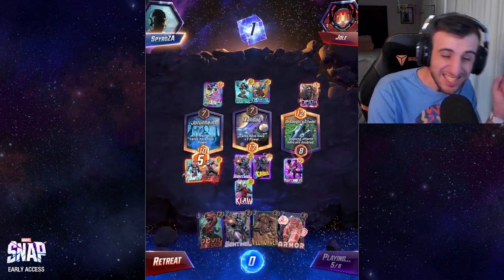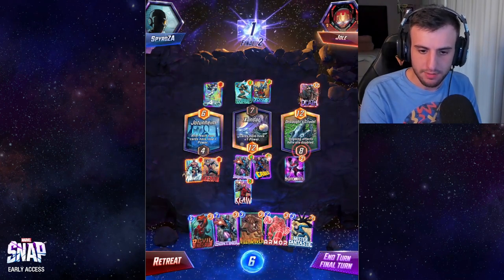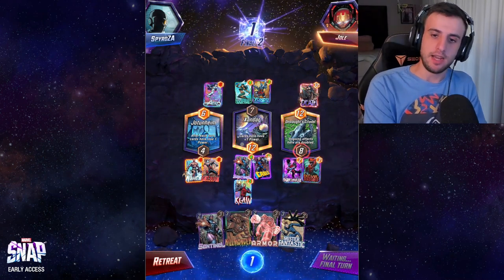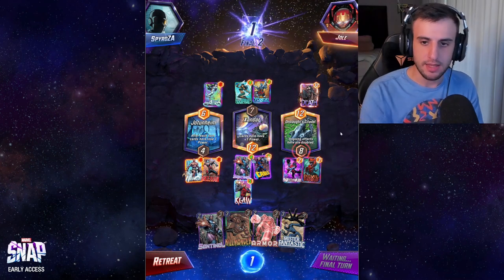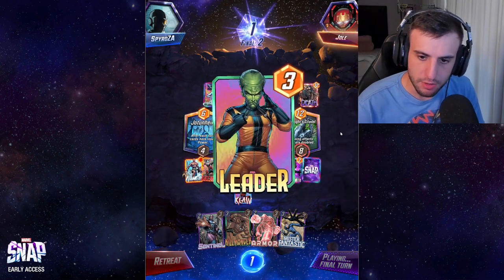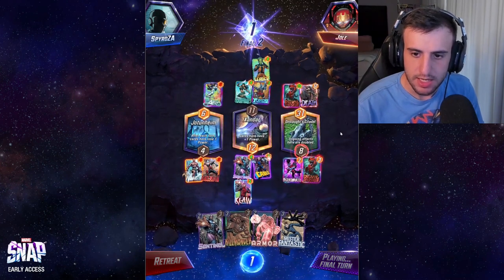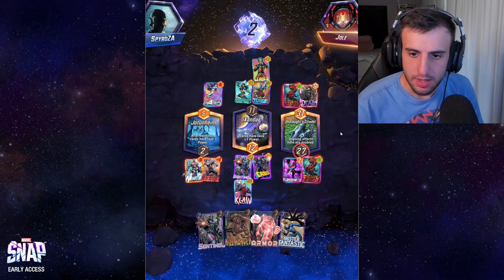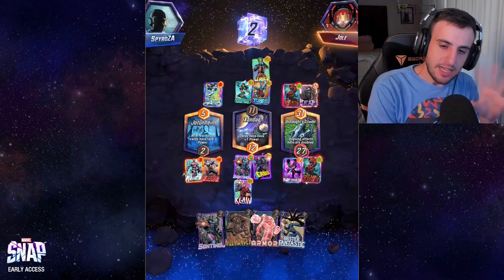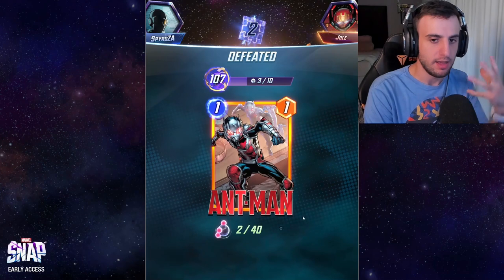Ant-Man is getting good value, but the opponent pulls Ant-Man into Namor's range, which is bad. Arrow is quite impactful there. Last turn: I play Dinosaur on Citadel to double its value. The opponent then plays Leader, which also gets him a Dinosaur, which is scary. We end up losing this one, but this is a very budget deck at a relatively higher level. At whatever stage you end up playing this deck it should perform a lot better.